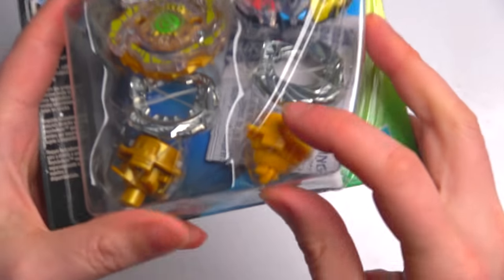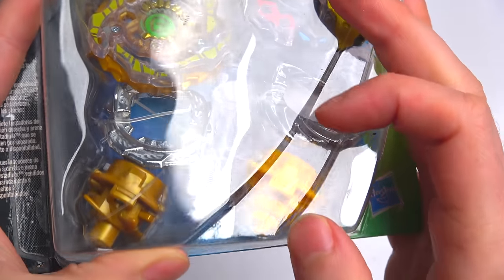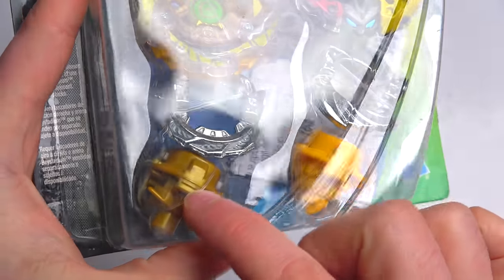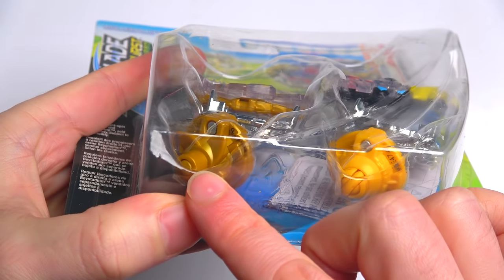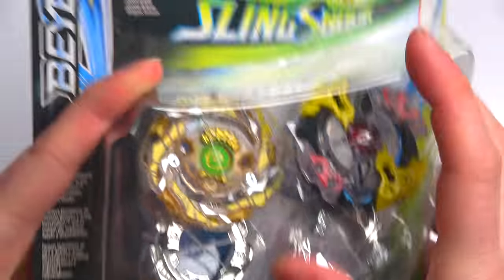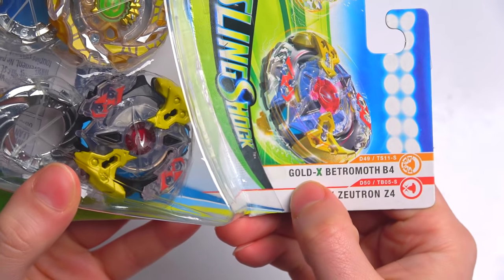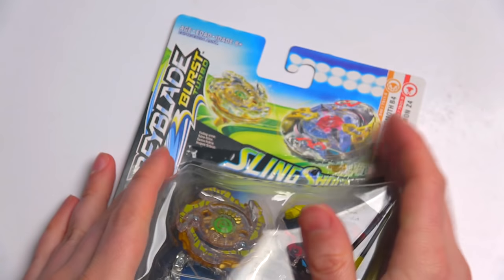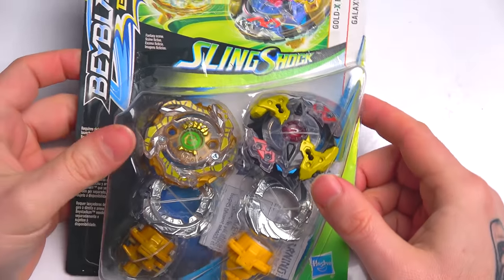It's got a Liner driver — look at that, it's Liner! I guess that's because it's a slingshot and it's gonna do its thing. We've also got Flugel over here — that looks crazy insane. This name here is Patromath, but not just any Patromath — this is Gold X Patromath. I love Hasbro's names, some of them are lame and some of them are cool.